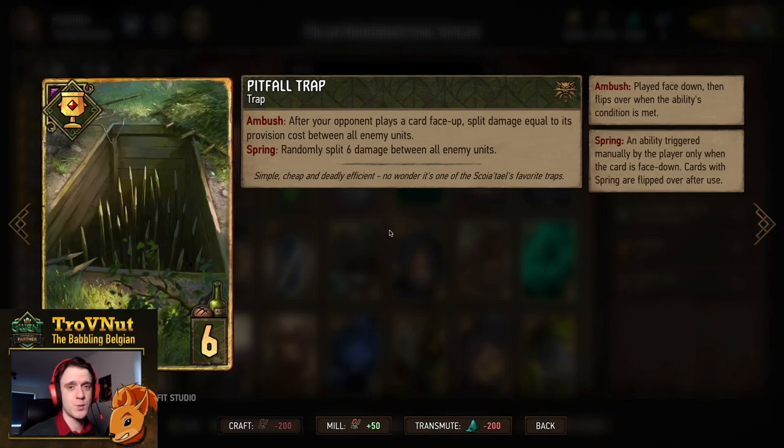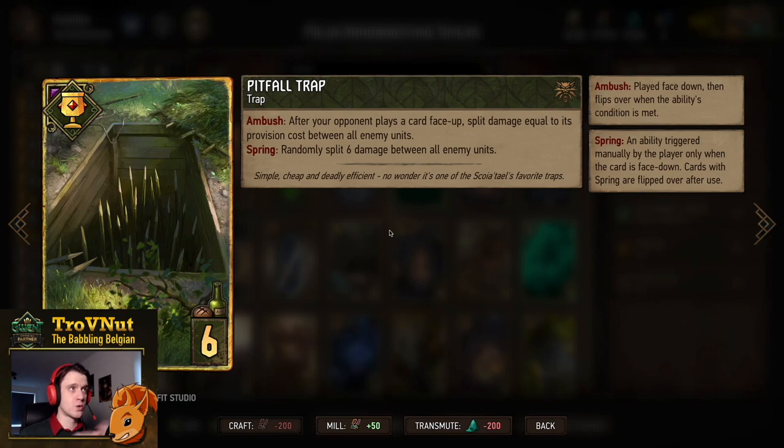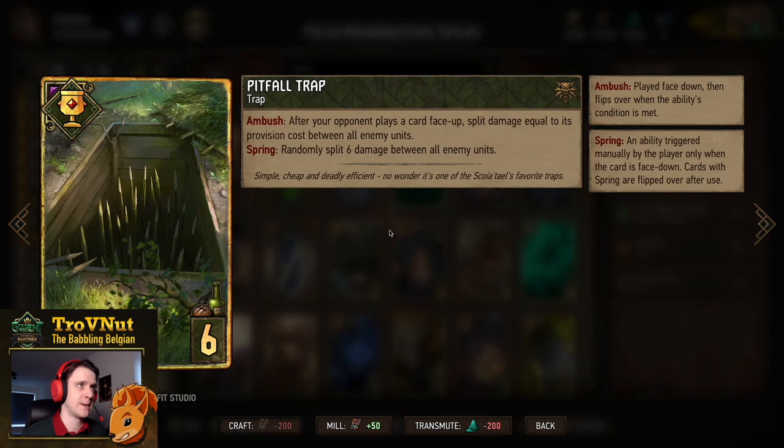We have one Pitfall Trap. It triggers whenever your opponent plays their next face-up card, and you split damage equal to the provision cost of that card across all enemy units. So if they play something like Oneiromancy, that's 13 damage spread across all their units. You can also spring it manually for six damage between all enemy units — a pretty good card, especially if your opponent forgets about it.